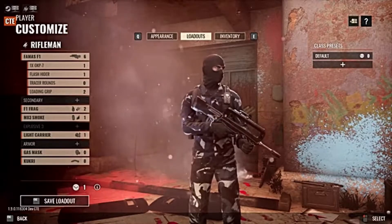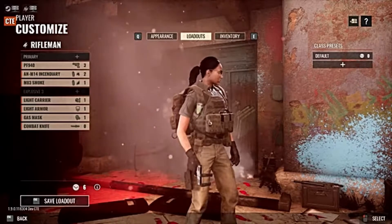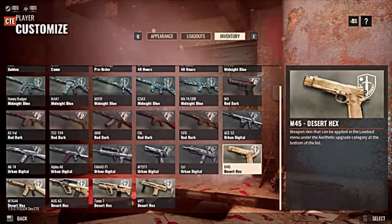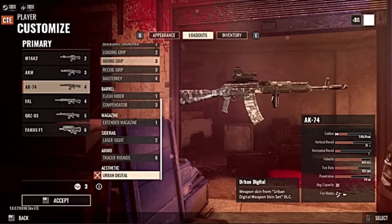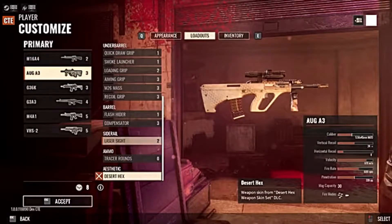Included in this update are a free set of rogue police-themed cosmetics for the insurgent team, as well as free internal affairs-inspired cosmetics for security. We also have new paid DLC cosmetics coming that include rogue special forces for insurgents and an up-armored urban fighter for security. You'll also see urban digital weapon skins for insurgent weapons and desert hex pattern skins for security.